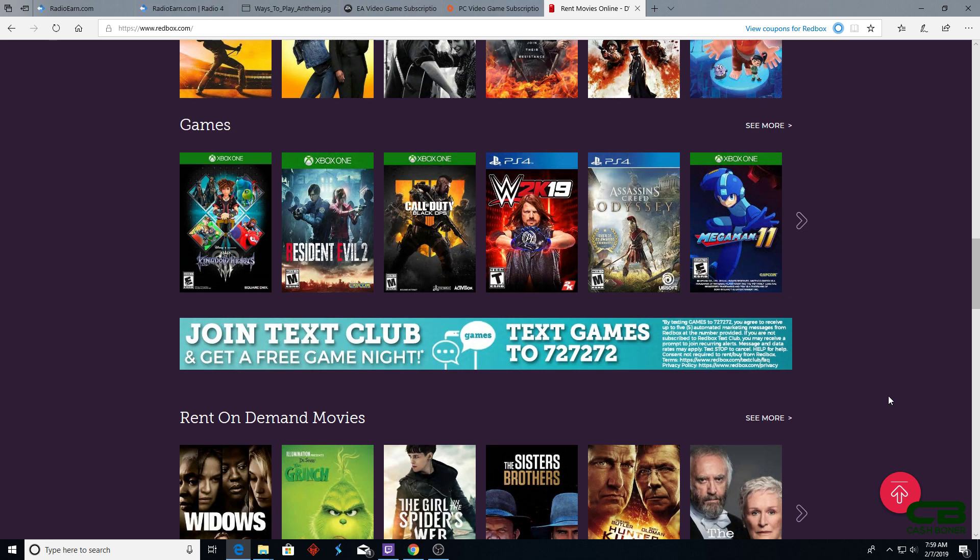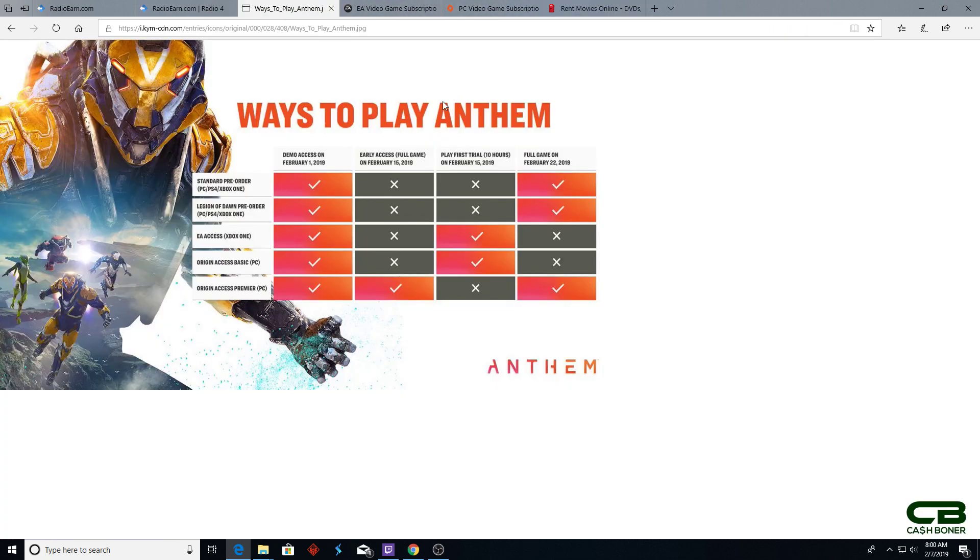If you're on PS4 there's no EA Access, so Redbox is the cheapest way without giving them your $60. Or download the Redbox app, look early one morning, find a kiosk that has it, and go pick it up early because you'll need to return it by 9pm the next night. Grind the hell out of it, decide if you're going to keep it, and if you are, look it up online and purchase it then.